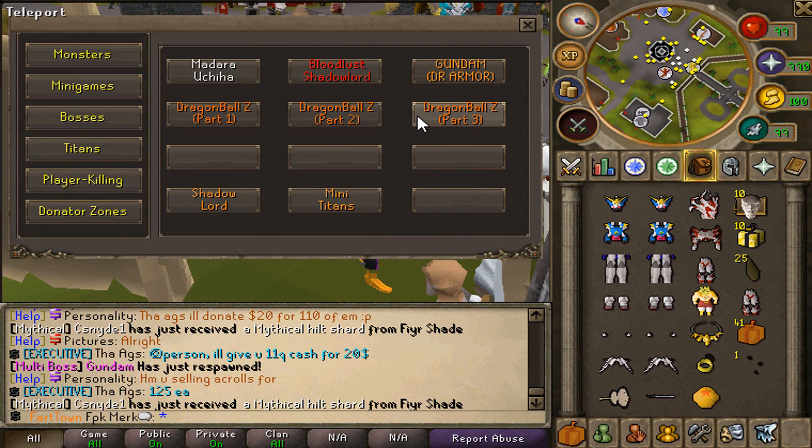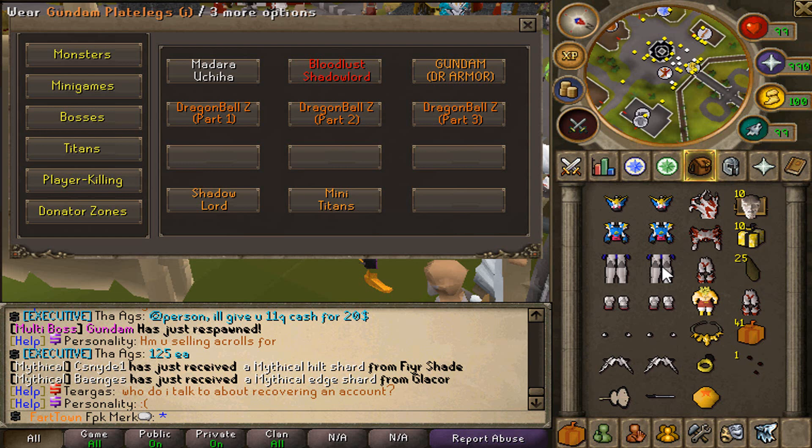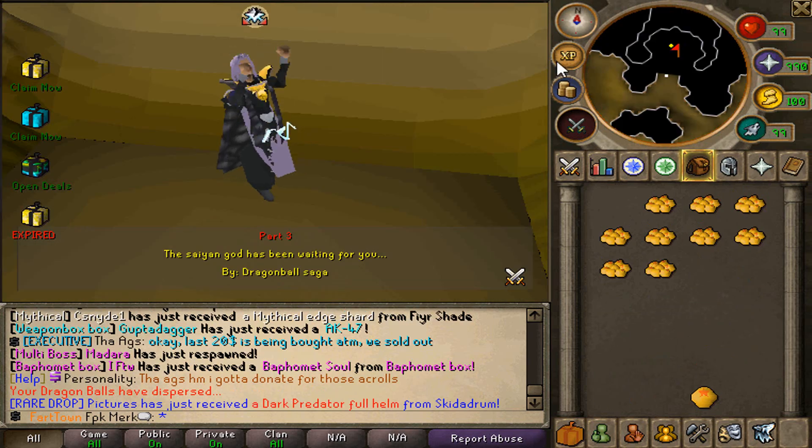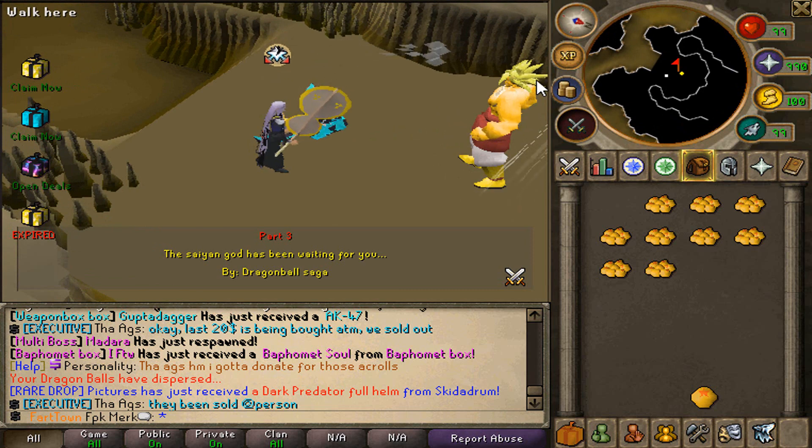We are now gonna check out Dragon Ball C part 3. To enter DBC3, you have to combine seven individual Dragon Balls into one — you can get Dragon Balls from DBC1. When you enter DBC3 you will have three minutes to kill it. If you have Super Saiyan mode, I highly suggest using it because it grants you 35% damage and 10% drop rate boost. Make sure to use your Super Saiyan mode before you go to DBC3.